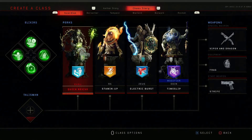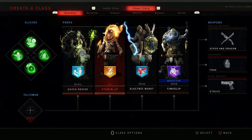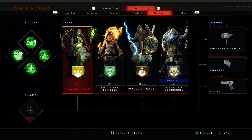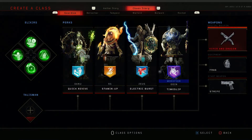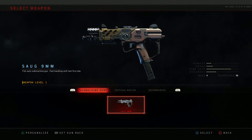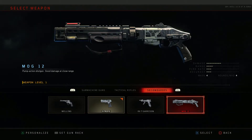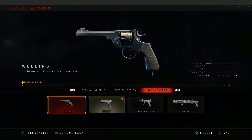So in zombies we have a create-a-class, a little bit different than multiplayer. You can select out of four different — there's guardian, berserker, tempest, warlord. I don't know, heroes I guess. Your weapons — they have a special weapon. I like to use the Viper and the Dragon; it's a big sword whip thing with a shotgun. Frag grenades and the Strife. I like doing the Strife. We could do the shotgun but I like to stick with weapons you can easily find in the beginning of the match, because it's not like team deathmatch where you can drop an ammo pouch. When you run out you have to go back to the location you found that gun and purchase ammo.